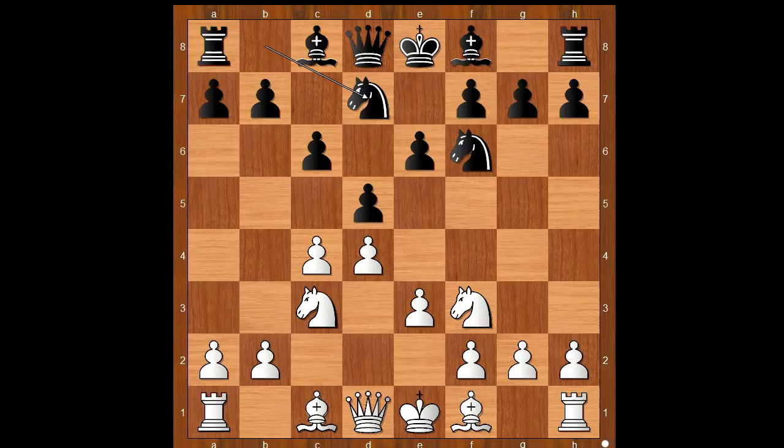Knight from b to d7, bishop to d3, d takes on c4, bishop takes on c4, b5 — this is the popular main line.